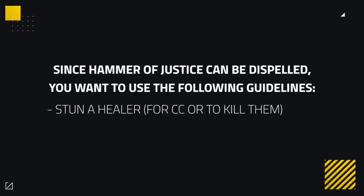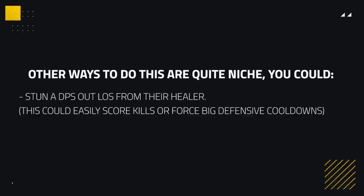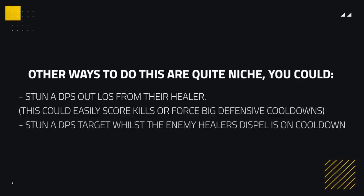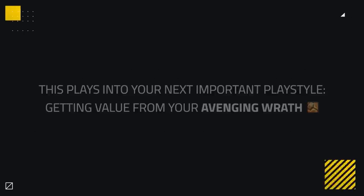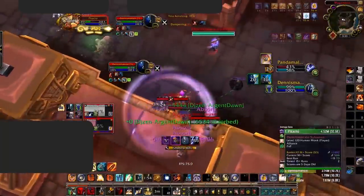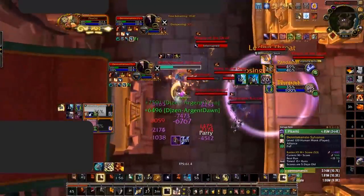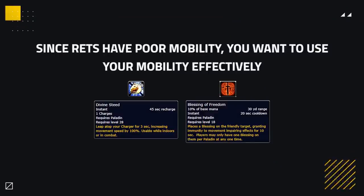Since Hammer of Justice can be dispelled, there are a few guidelines to follow to not waste it. You can stun the healer directly for CC or to kill them. More niche options include stunning a DPS target out of line of sight from their healer, which at the right time can score a kill or force big defensive cooldowns. You may also want to stun a DPS target whilst the enemy healer's Dispel is on cooldown, but only if you and your partners have pressure on that DPS target. Since Ret Paladins have weak mobility, you'll need to use your mobility effectively to maintain pressure during your connect windows.